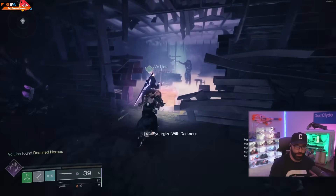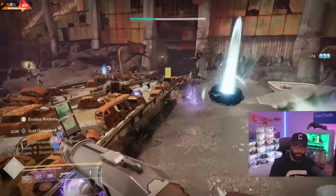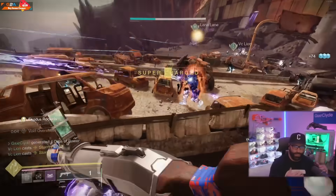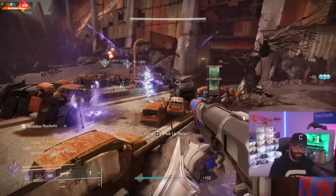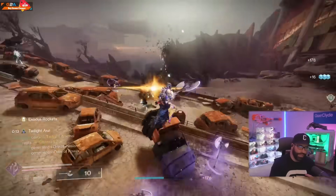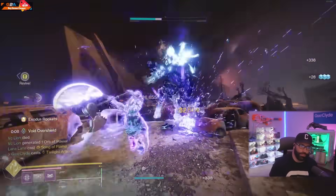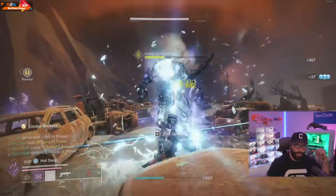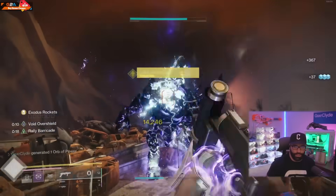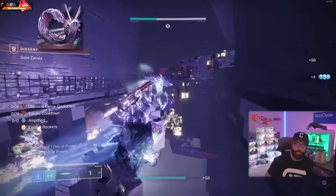If you're wondering how to get the new void Titan super, the solar radiant, or the arc super for the Hunter, it's just playing through the story. If you want to skip the campaign on your second character, realize that your fragments will stay — those are account-wide — but your grenades and aspects are going to have to be redone on that quest. You'll have the new super you unlocked in the campaign, but you won't have the light and dark subclass unlocked.